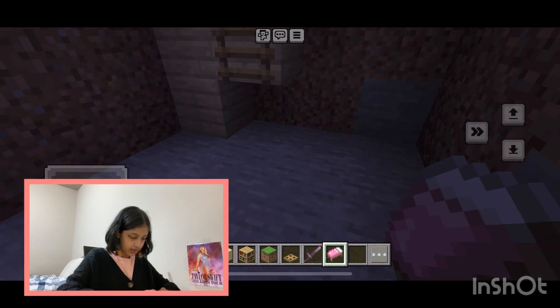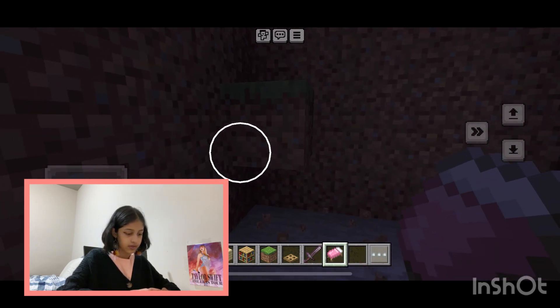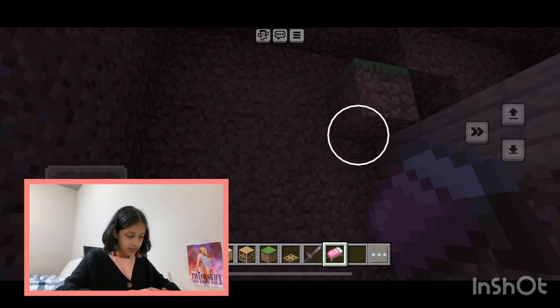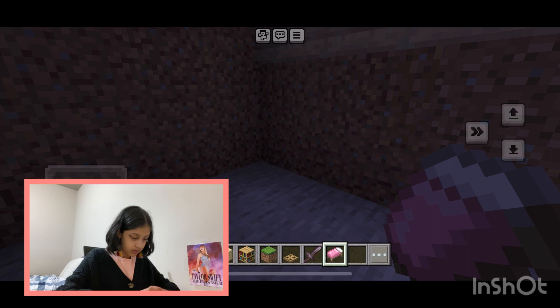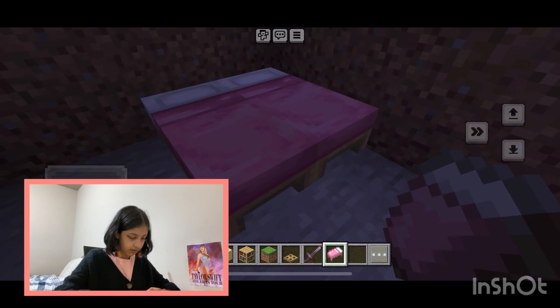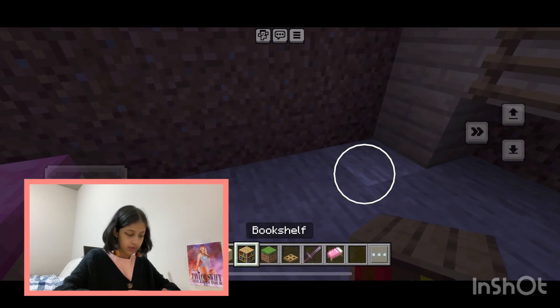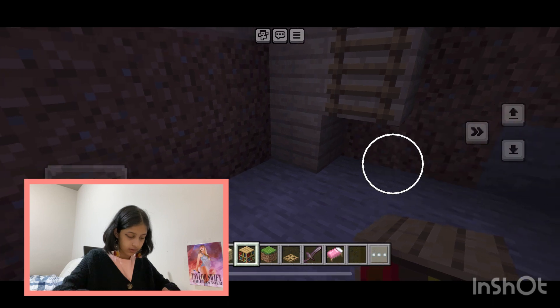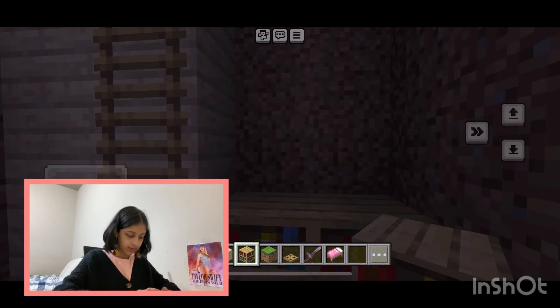I want my bed to be in this corner. First let me get rid of all these random grass blocks I placed accidentally while I was building the top. I could do a tutorial on how to do that, but I feel like most Minecraft players would already know how. I want the bookshelf to be right here because I want a really big bookshelf.